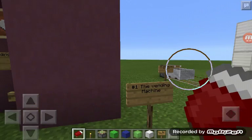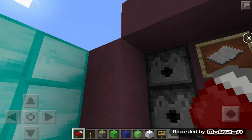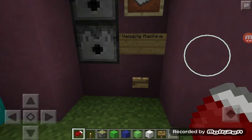Finally, there it is. So here's my first one: the vending machine. It actually works, and it has stuff in it. It actually works as a vending machine.